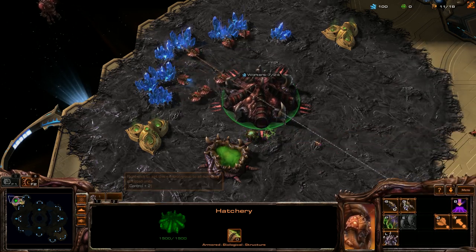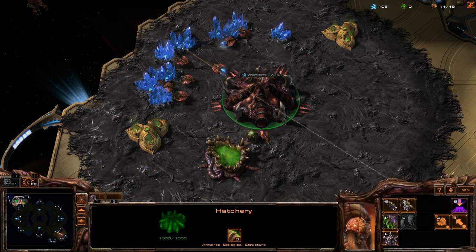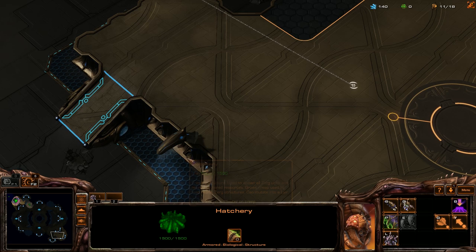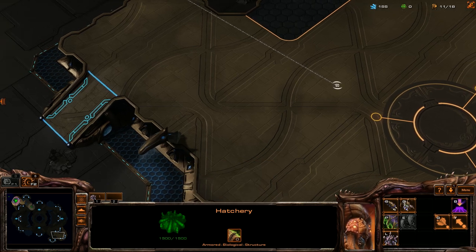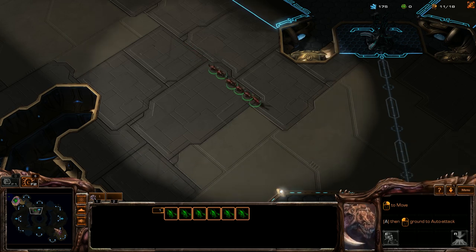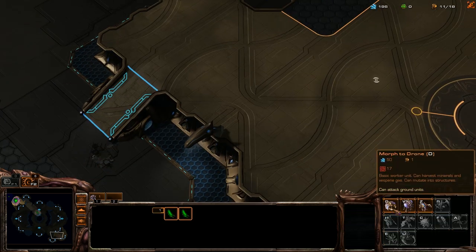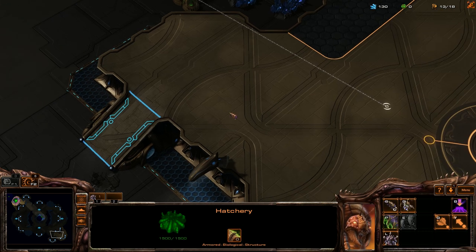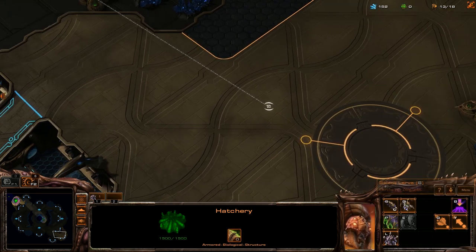As soon as I get enough minerals I will get a birth queen and we will start getting more larvae and mass sending in Zerglings. I like to send them in groups of at least four, four to six preferably, but you don't want to send them in twos — it just doesn't get anything done.